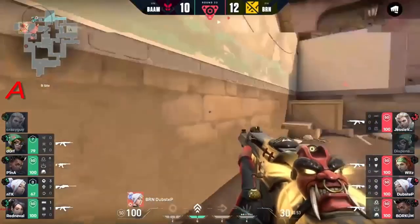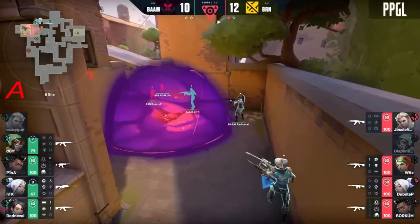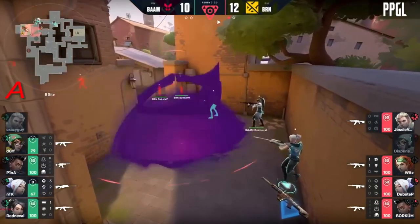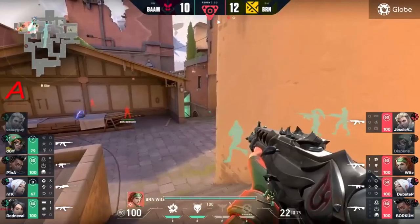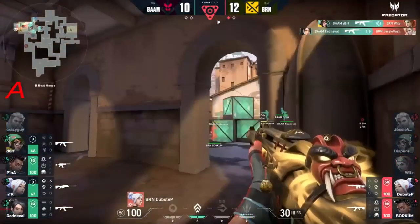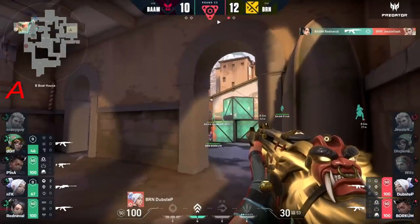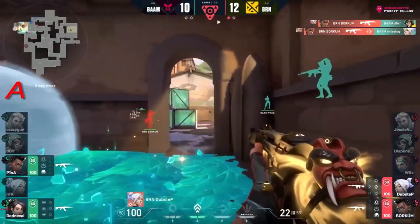They're going to want to take their time on this retake but they have to win it because again this is going to be the last round for them - very tall task. Nobody's on B main, everybody's on the B side itself. Wits is on the flank - that's going to be dorf expending him. Dubstep and borkum to remain.